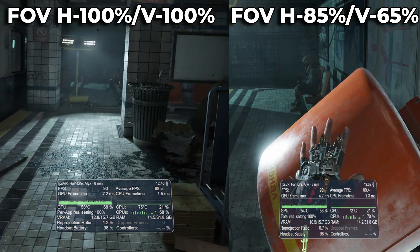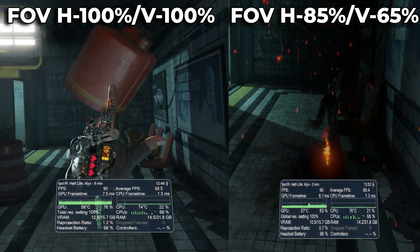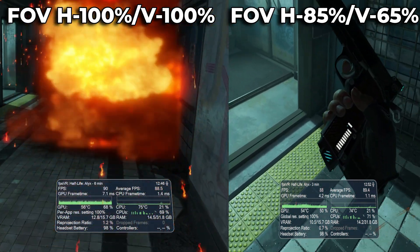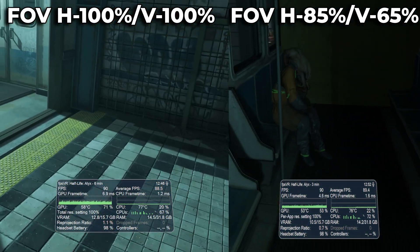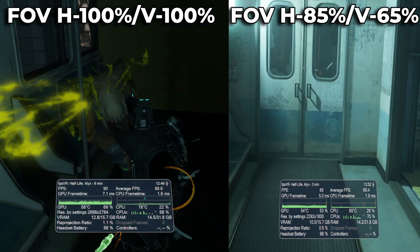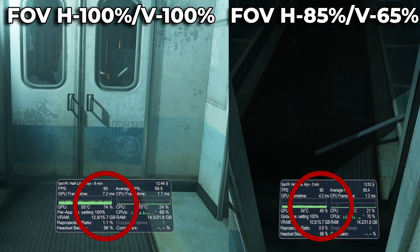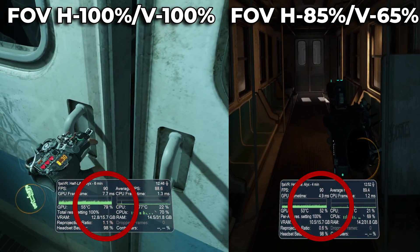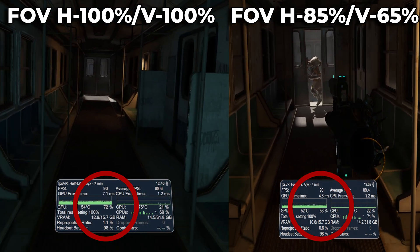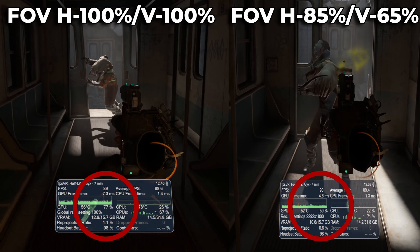The footage running in the background is Half-Life Alyx on ultra at 90 FPS and I honestly couldn't push the game any harder — everything was maxed out. On the left is the game running with no FOV slider and on the right is my preferred FOV slider settings. As you can clearly see, my GPU headroom is significantly decreased by 10 to 15% in places, while GPU VRAM use is reduced by approximately 10%, at a pretty rock-solid 90 FPS. That is insane considering how much detail is in the scene and the action going on.